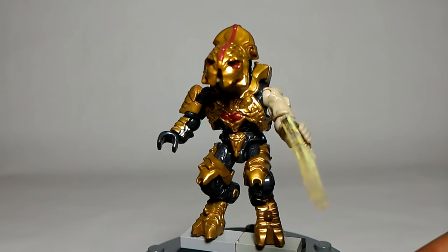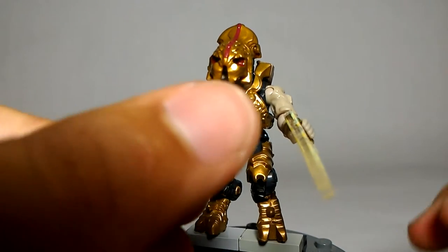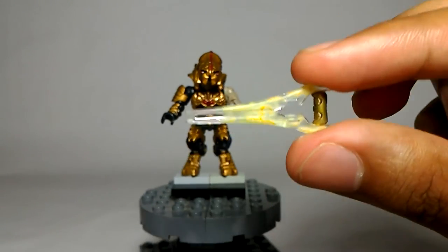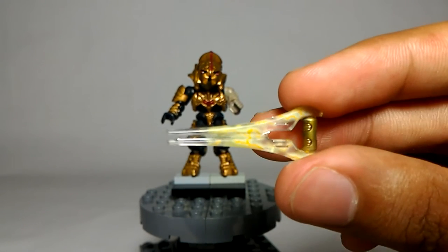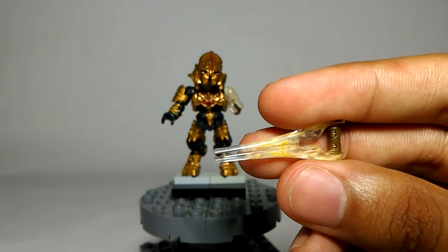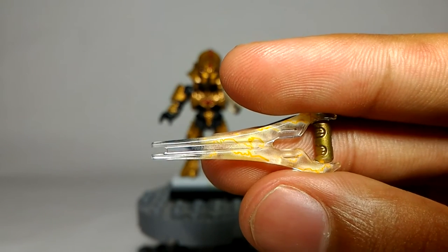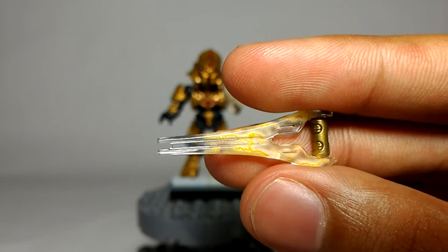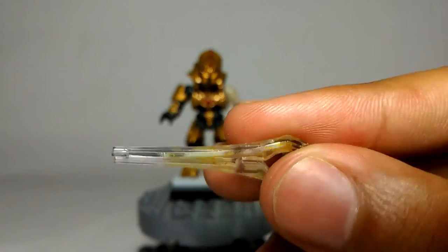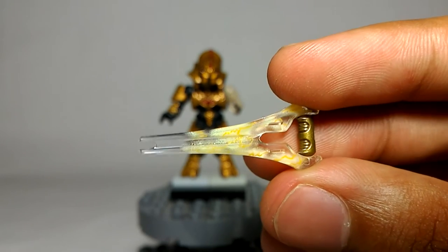Probably one of my favorite things about this figure is the weapon. We have the Prophet's Bane, which is the Arbiter's signature energy sword. The molding is a regular energy sword from the Halo 4 type sets, but it has a yellow lightning look on it with a golden hilt, which is also pretty accurate. You can see those yellow lightning markings going across the whole thing and a misty yellow effect carrying out with the lightning, which looks really, really cool. This is not that accurate to the exact shape of the Prophet's Bane, but I do think Mega Bloks portrayed it well with the pieces they had.